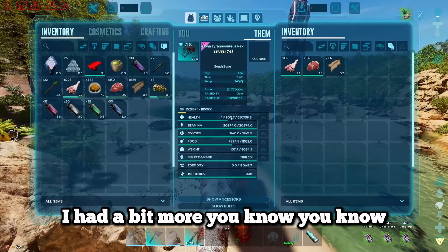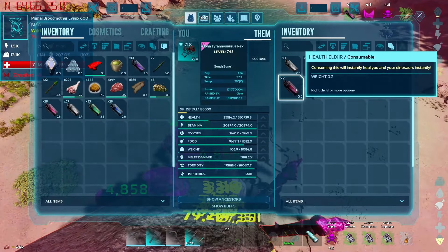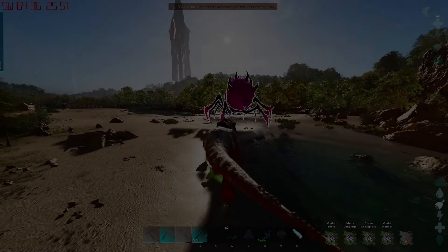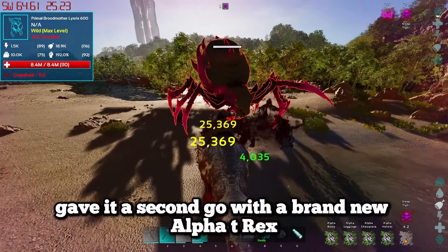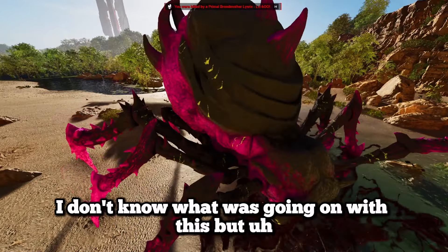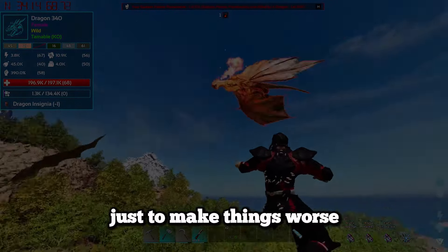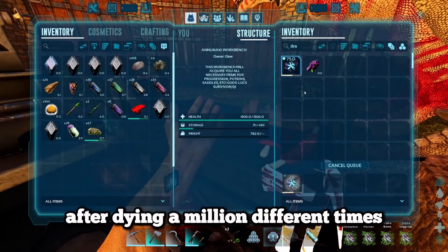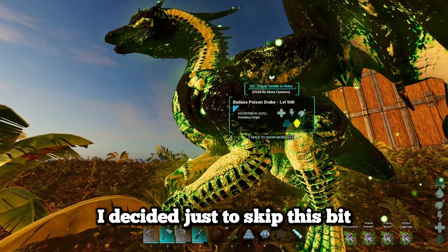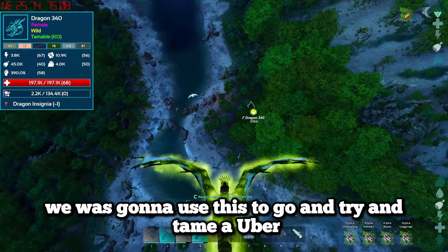After killing the primal dragon I decided to go try and fight the broodmother, which quickly turned out to be a mistake as me and my rex got absolutely shredded instantly. I gave it a second go with a brand new alpha t-rex and the same thing happened. To make things worse, I got killed by a dragon on the way back. After dying many times I went out and tamed a poison drake and decided to use it to go and try to tame an uber creature.